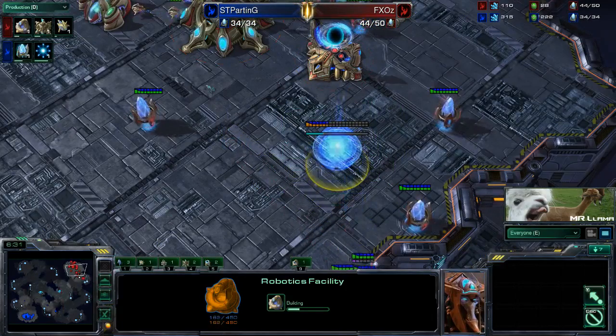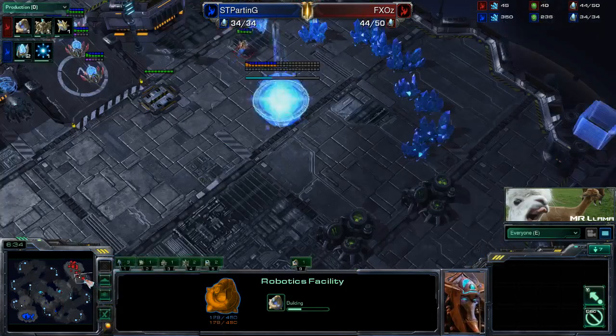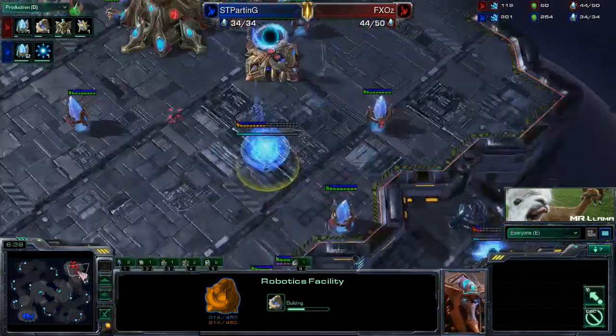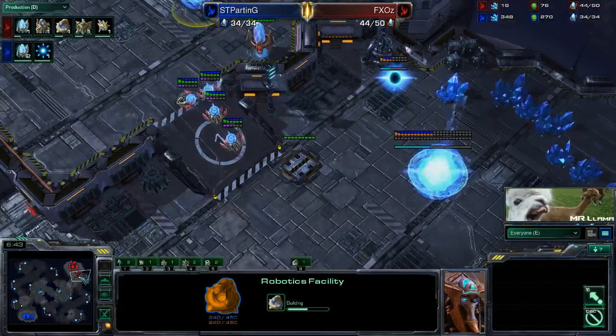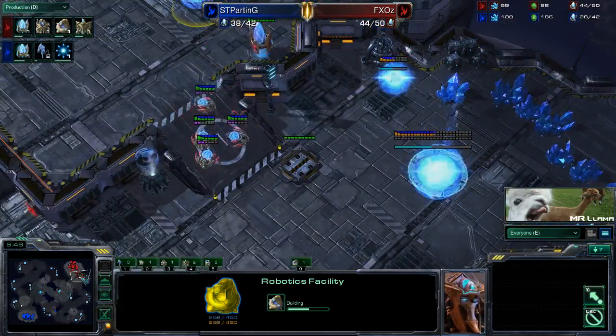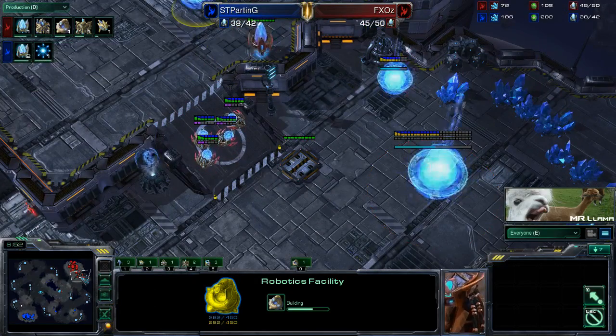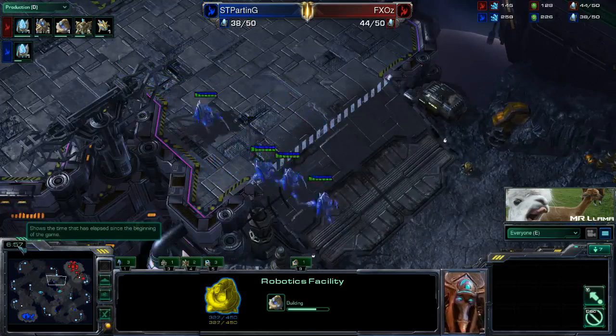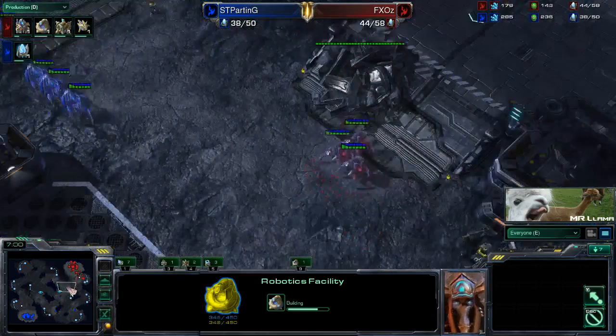This is a very smart robotics facility. He should also be following it up with a third gateway fairly soon, as he still has not scouted his opponent at all. Two-gate expand is decently safe - it's one of the safest builds around. The only thing that it really loses to is crazy heavy early aggression, so a little bit delayed four-gate, as it is too late for a regular four-gate.